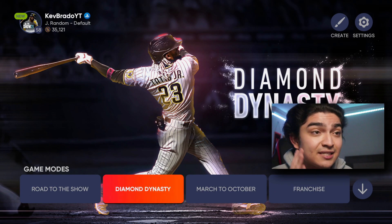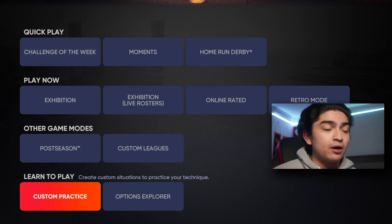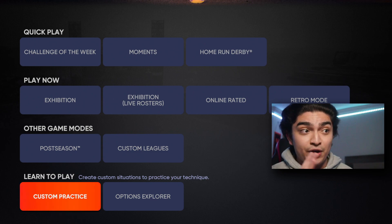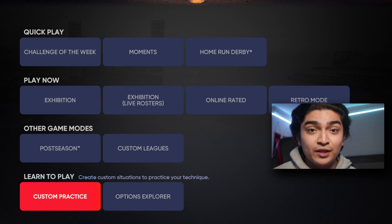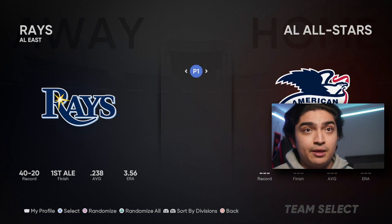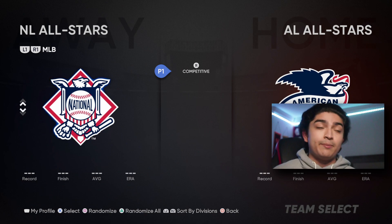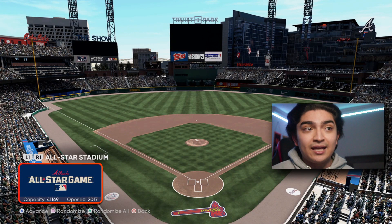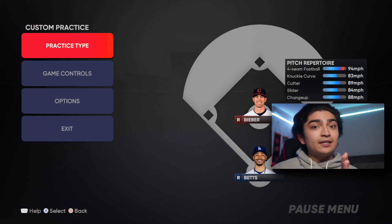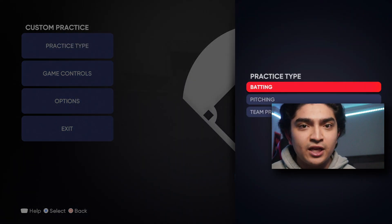So one of the things that San Diego Studios went ahead and upgraded was Custom Practice, and this was a major W. In Custom Practice you can be the batter facing a pitcher, or you can be a pitcher facing a batter. In here you can choose which team you want to face — my opponent's going to be the American League All-Stars and I'm going to be the National League All-Stars, batting away, and we're going to play in Atlanta.